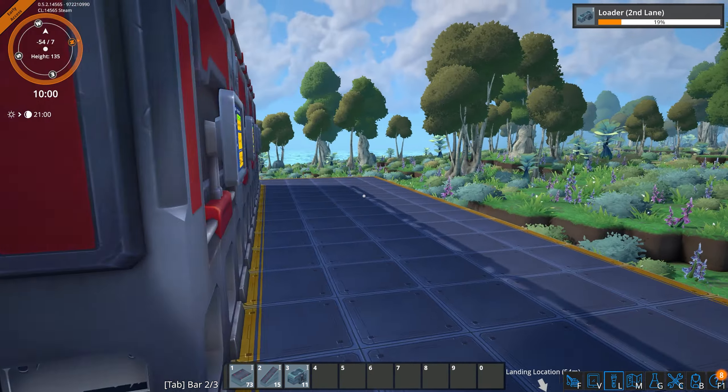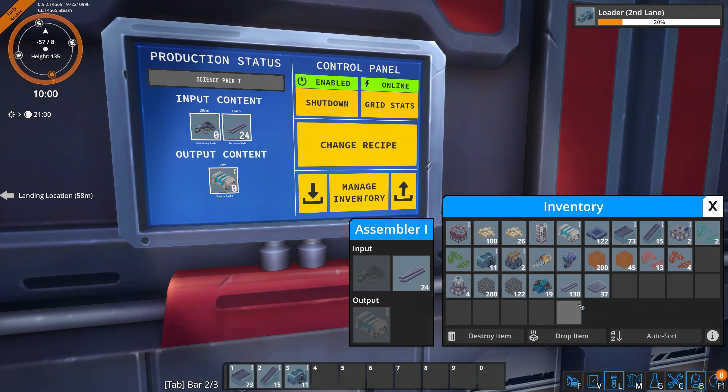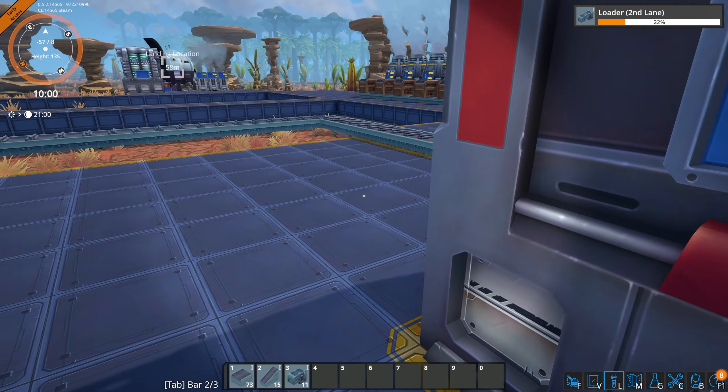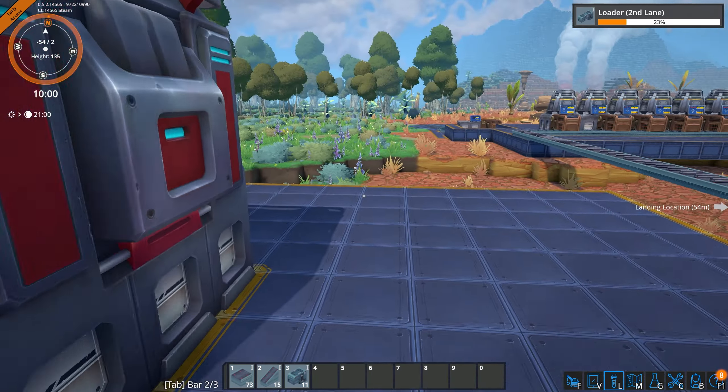We're not going to be able to load the machine parts until we get the other loaders, but we can load some of this stuff in by hand. Where are my machine parts? Did I have any? Did I use them for something?